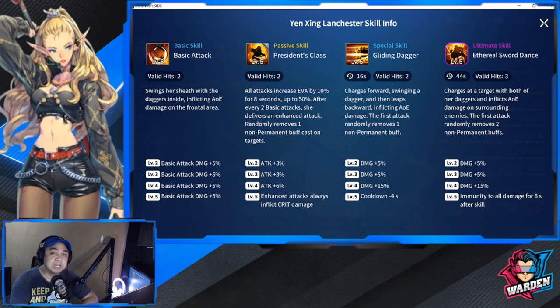Next is her passive skill, Precedence Class. Valid hits is also two and also AOE. All attacks increase evasion by 10 for eight seconds, up to 50 — so another buff for herself in terms of evasion. After every two basic attacks she delivers an enhanced attack that randomly removes one non-permanent buff cast on targets. So her passive is also a buff remover. Levels two, three, and four give increasing attack of plus 12 percent, which bolsters her attack. So her passive gives her increased evasion, increased attack.